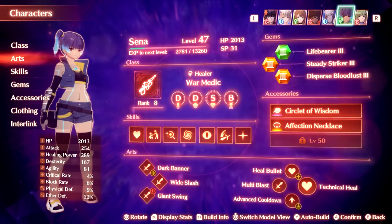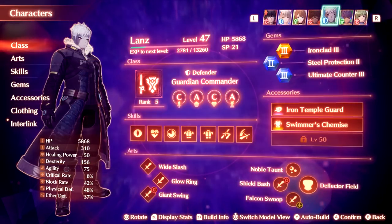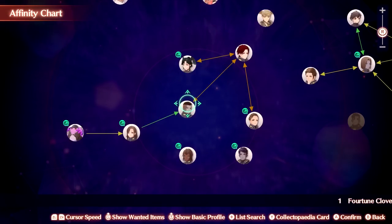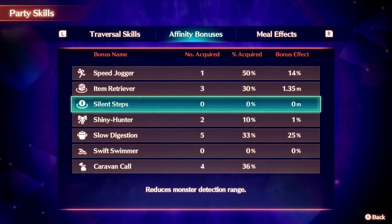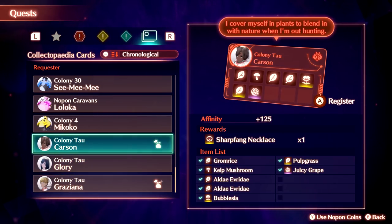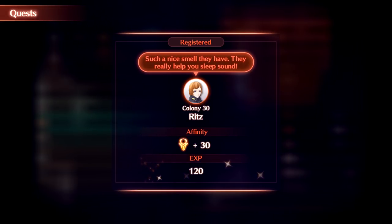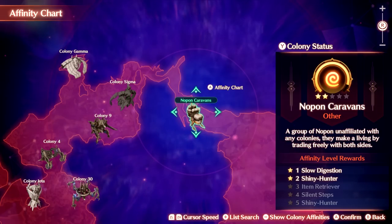If you are confused building your characters, there is an auto-build button which puts on the most efficient gear for the currently assigned class — I find myself using it all the time. The affinity chart is also here, as we know from previous Xenoblade games, with rewards for your affinity with all the colonies. Completing Collectopedia cards helps towards that, though I miss the old Collectopedia from Xenoblade Chronicles 1 — it was more satisfying to fill the pages. In this game you just collect items and send them off for affinity points.